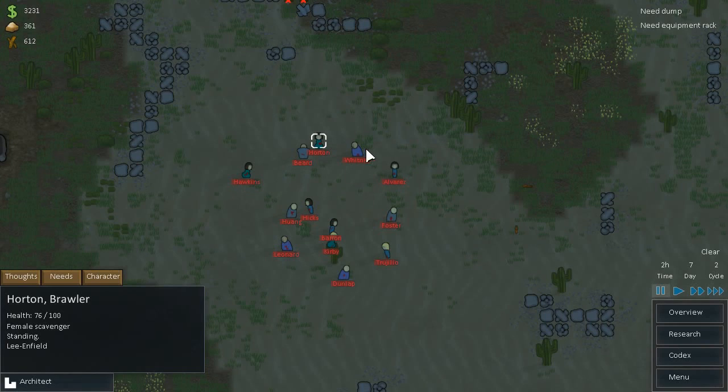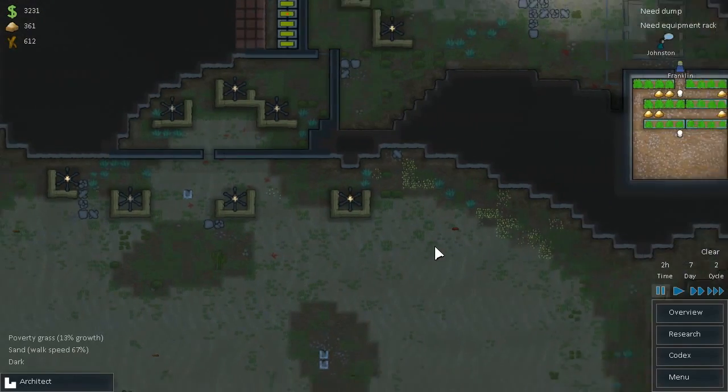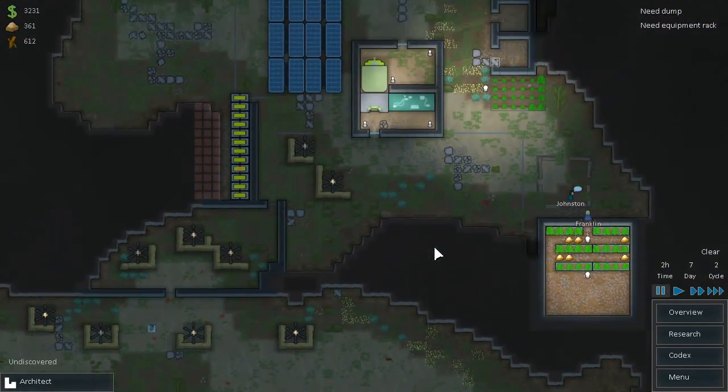Oh, this might be the end of this one. Let me count them: one, two, three, four, five, six, seven, eight, nine, ten, eleven, twelve, thirteen. We have some defenses around there but I don't know if that's enough. So we have thirteen raiders.